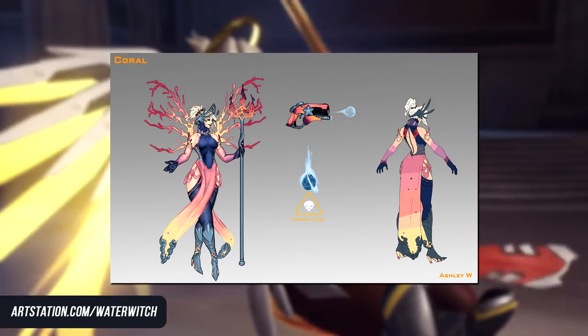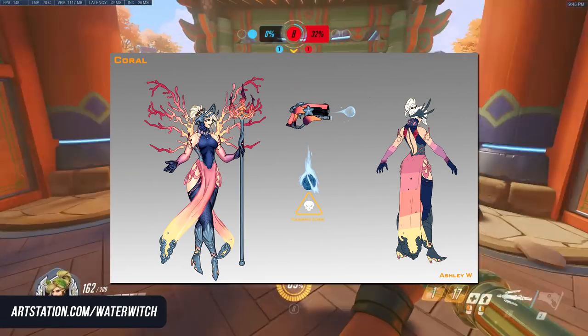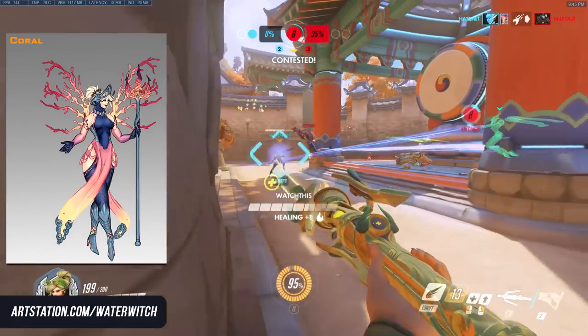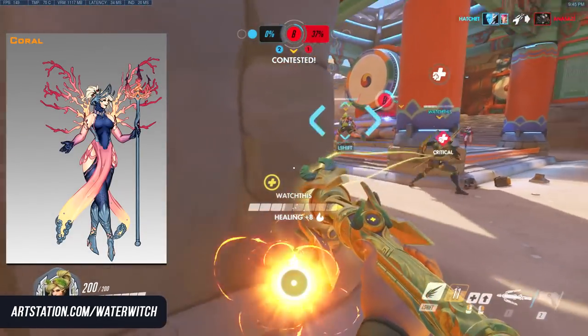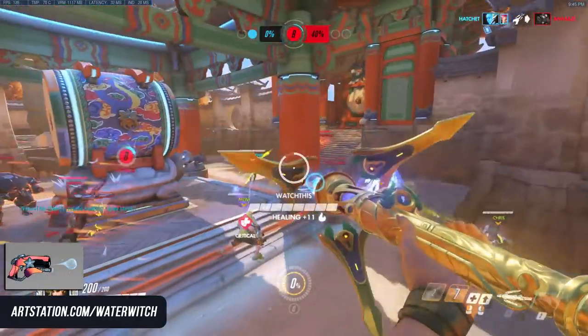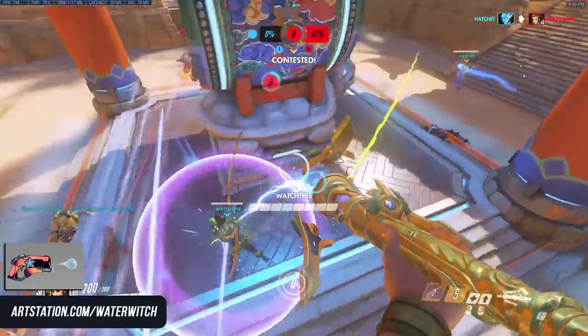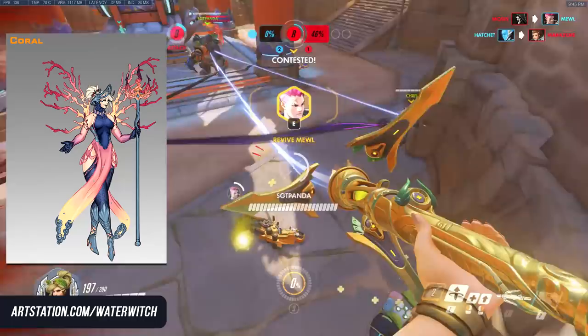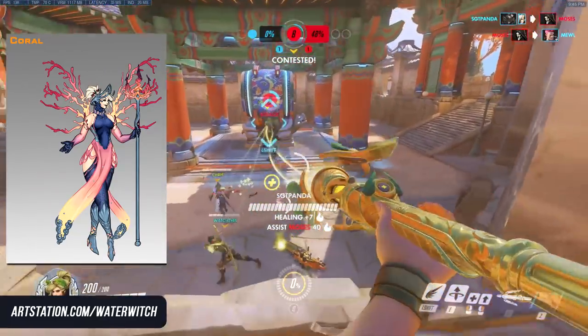Number four, while we're near the sea, is Coral Mercy. I'm including this one because I think it's cute and also really different to most Mercy skins you see, whether official or fan-made. My favourite part of this one is actually the pistol — I noticed a few of these concept skins play around with her blaster, which I really like because it's so easy to overlook that part of her kit. I feel Coral Mercy would work super well as a weekly challenge or mini-event reward.